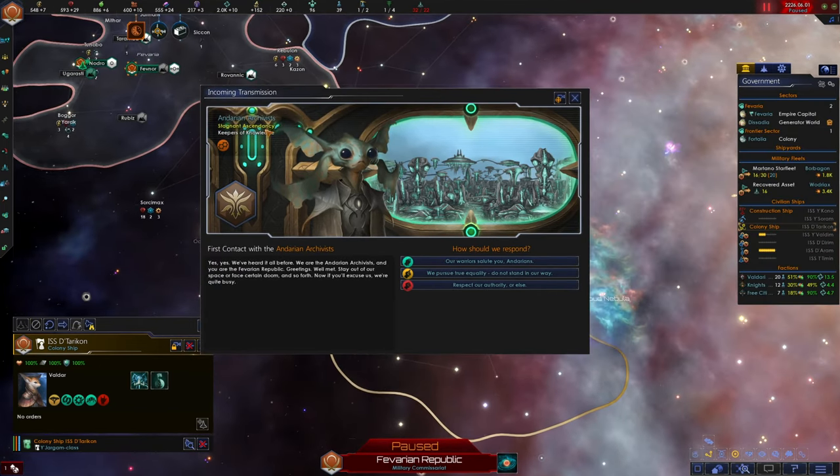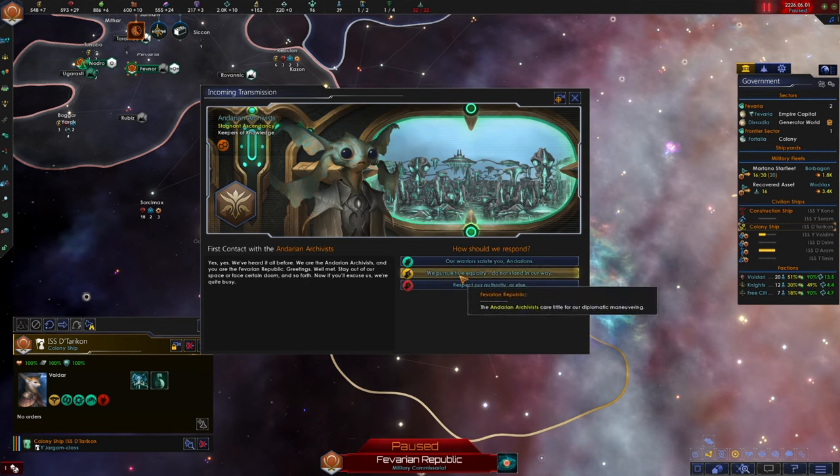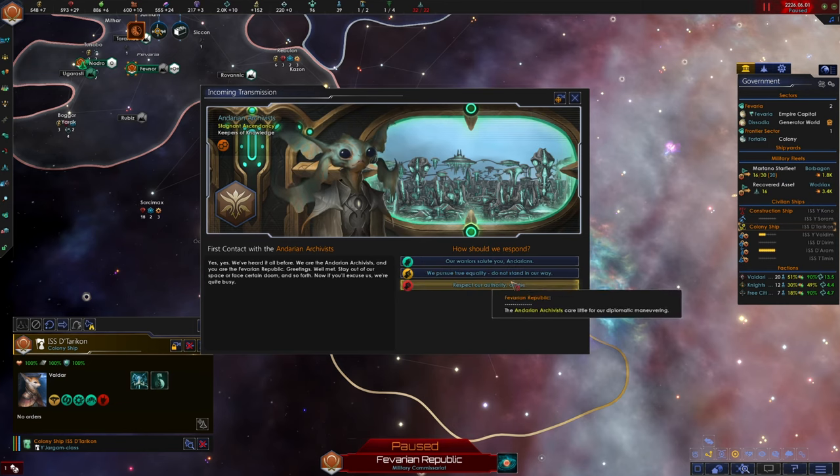We have an incoming transmission - first contact with the Andarian Archivists. We're the Andarian Archivists, you are the Favarian Republic, greetings, stay out of our space or face certain doom. We'll pursue true equality - do not stand in our way.